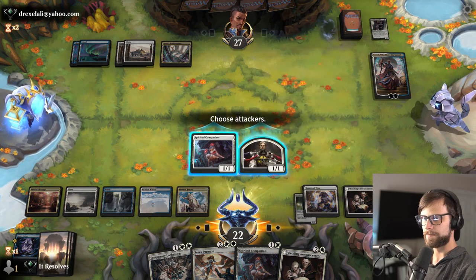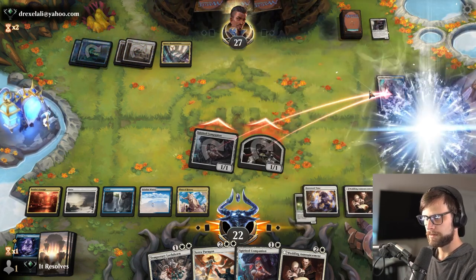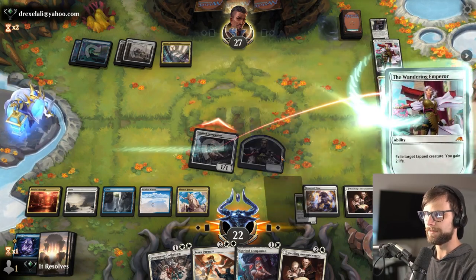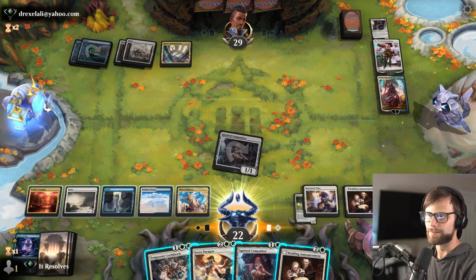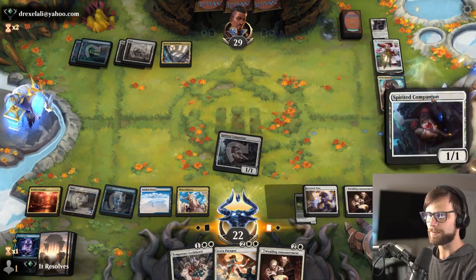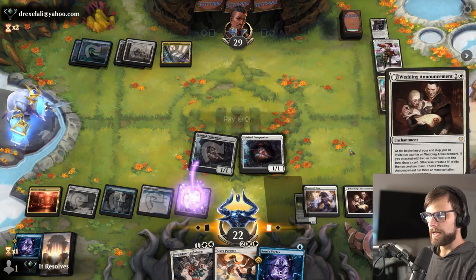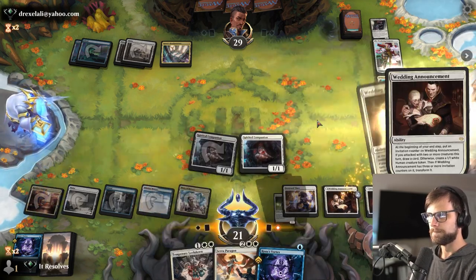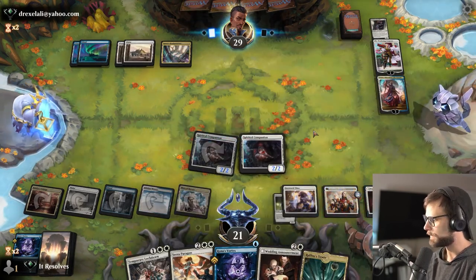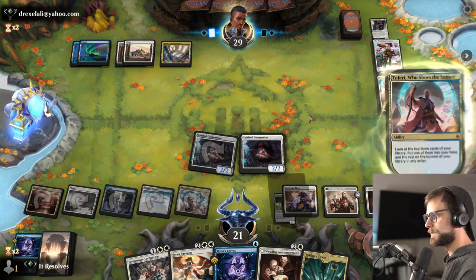I'm going to send both of these here. They're using a Wandering Emperor on a token basically, which doesn't feel all that important. Let's go ahead and Spirited Companion again just to see what we draw first. And then I will definitely just throw this out there — this is going to draw us two cards. We're also going to flip one of these, which is really good. So now we've got much higher threats on the field, and depending on what they play, we might be able to just kind of do some work next turn.